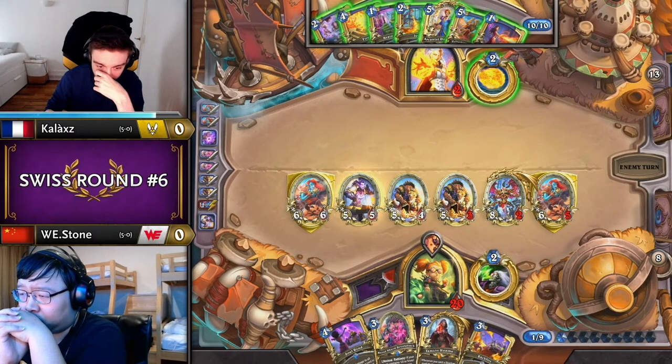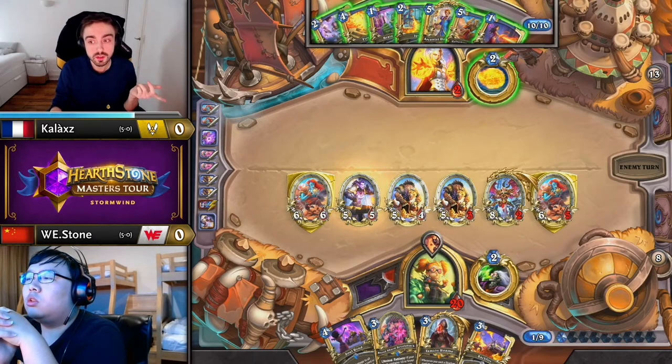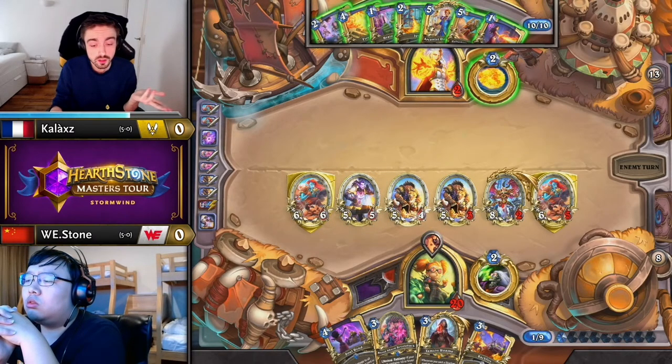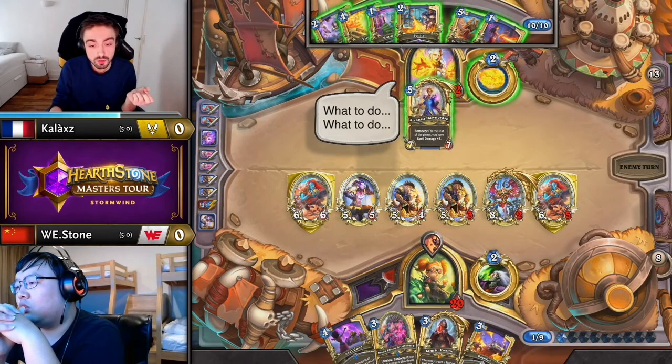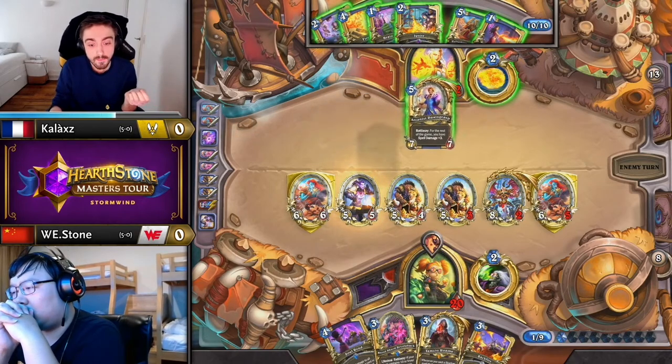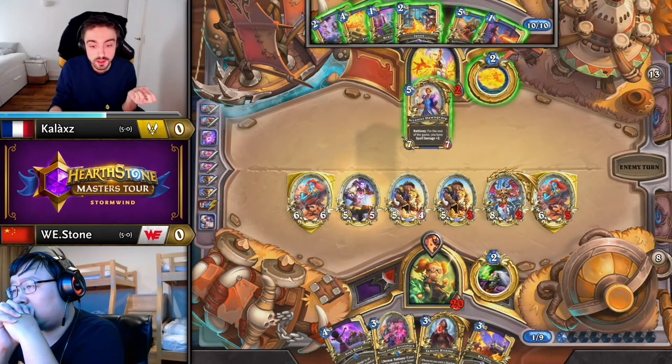I didn't see it either. There is literally nothing Kallax can do to stop Stone from this point, because he can always either tap or Backfire to get Tamsin Blightborn in hand, and then do whatever's left between tap and Backfire for the additional damage needed. So Kallax's only out is to kill Stone from here, and I don't think that's possible.